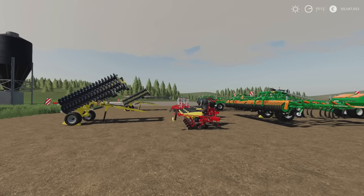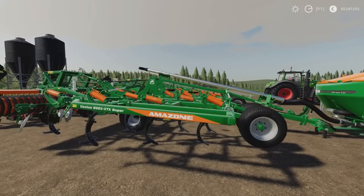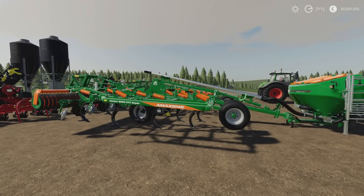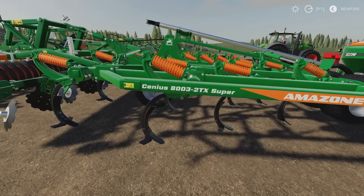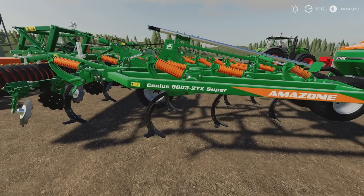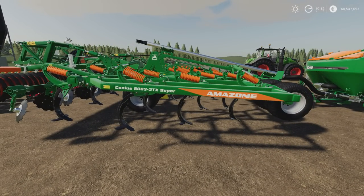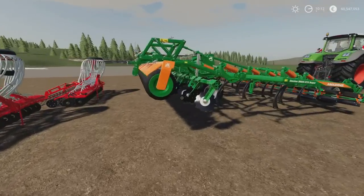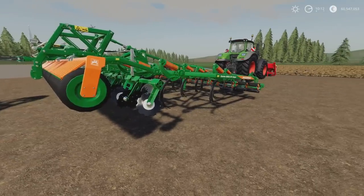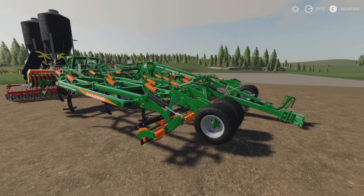We've got the Sinius 7503-2TX — there are two of these. This is a 7.5 metre wide cultivator. Now, we have got the Sinius — it's also a bit annoying. It's been taken from the 8,000 standard in-game version, which is an 8 metre. This is the 7503, but it's still saying 8,003 on the side of the machine. Anyway, so — a 7.5 metre wide cultivator with a few different options.